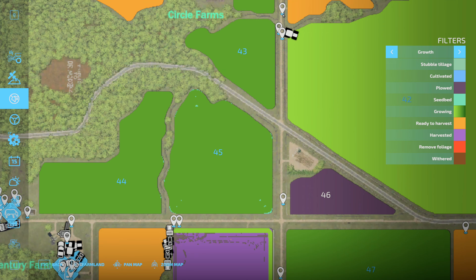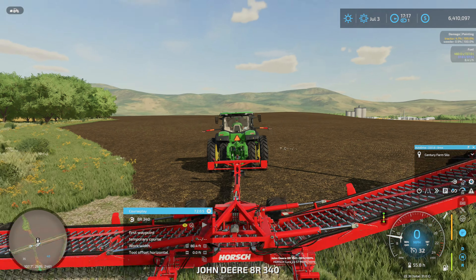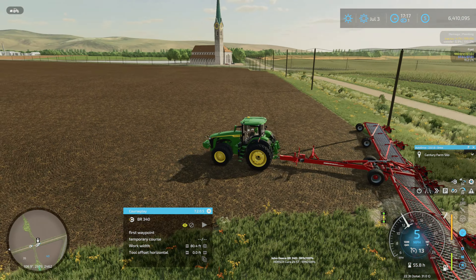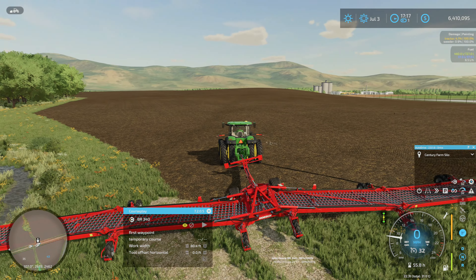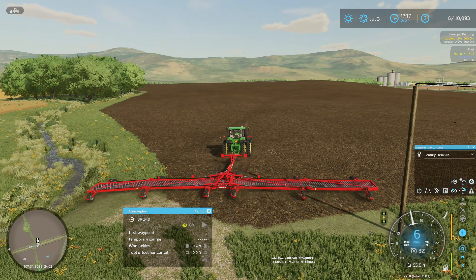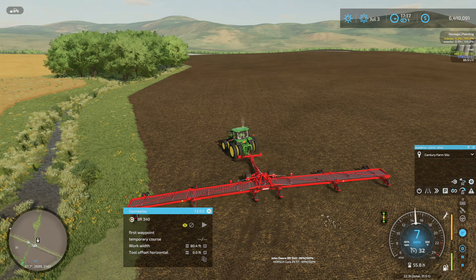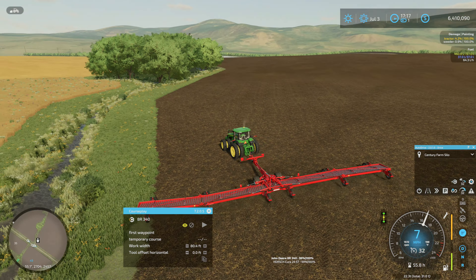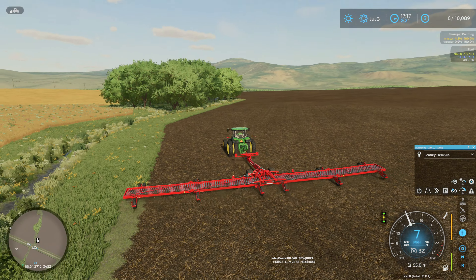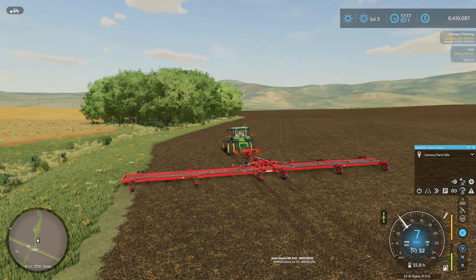The job I probably should let CoursePlay take care of but we're going to start ourselves is weeding. Let's get off the pole - there we go. Oh, it destroys the grass there, that's cool. So this is a job you can apparently only do at 7 miles an hour. Love those jobs. Why did I agree to do this job?